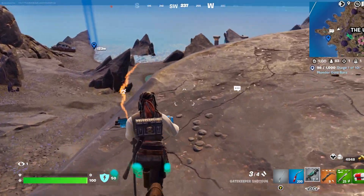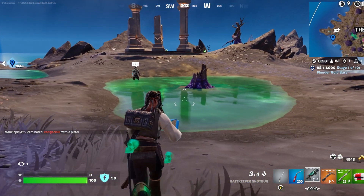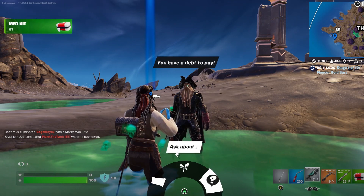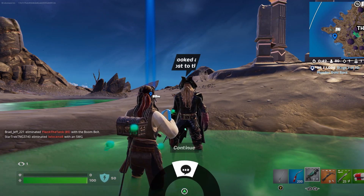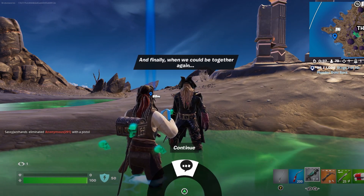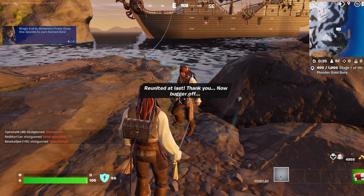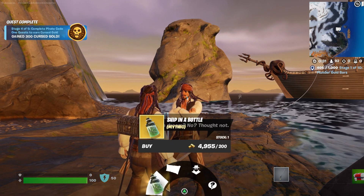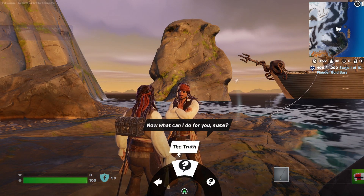Davy Jones can be found near the underworld and sells access to a rift or a buried treasure map. And lastly, you can find Jack Sparrow on the backside of Mount Olympus, who sells the treasure map, a ship in the bottle mythic, and a prop disguise.